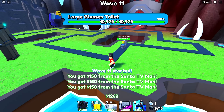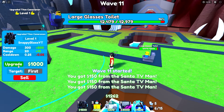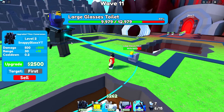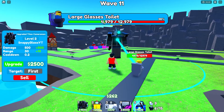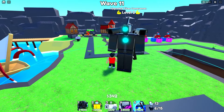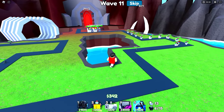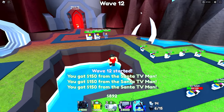Now that the largest glasses toilet's a little bit closer, I'm going to go ahead and hit skip wave. This upgrade costs 300, so we can afford to upgrade this — let's get that big dog to level two. It just lasered and destroyed everything. This thing's overpowered, it's actually broken. Look at it, it looks so much better. I think we're doing pretty good.